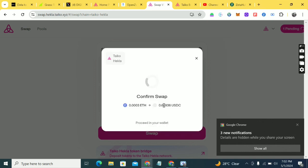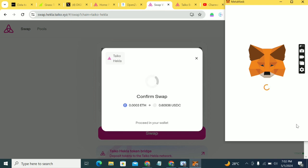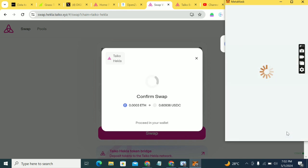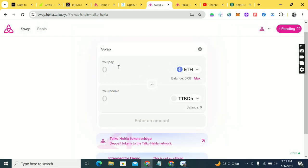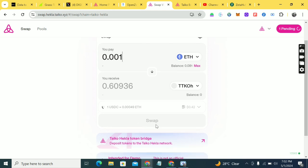If your swap fails, just try again. That's why I told you that you might experience some failed transactions — just keep trying. It's going to go through. Even if mine fails in this video I'll still do it again. Just keep trying to get it done while swapping these tokens.